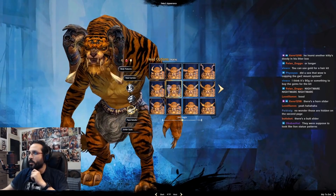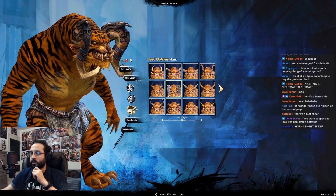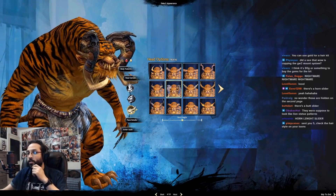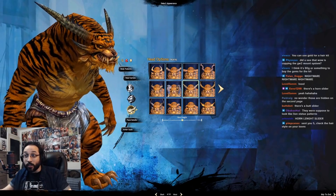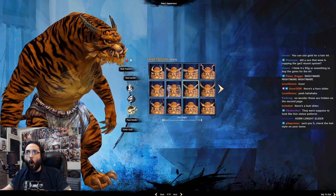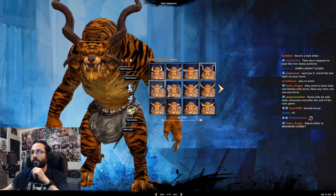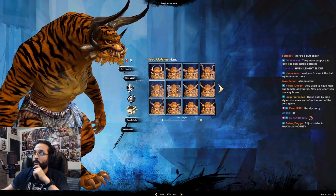I like these horns. Here's the problem though — it's gonna look really weird in cutscenes because the side-by-side angles are gonna have those horns cover up my Charr's face and I won't be able to see their expressions. I'm not gonna use this horn even though it does look cool. There's a horn length slider — I can make them bigger. Maximizing these horns looks a little too ridiculous.